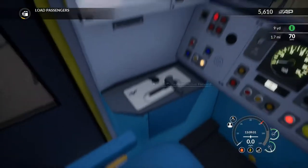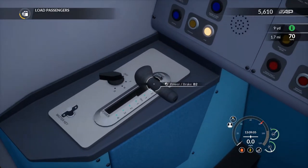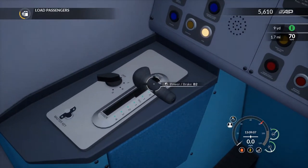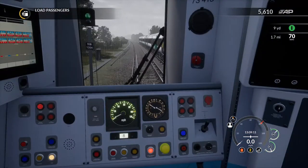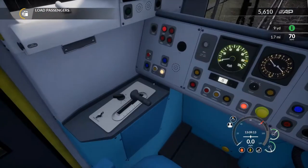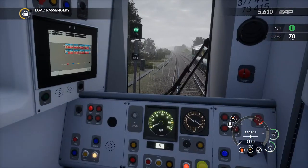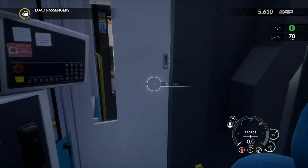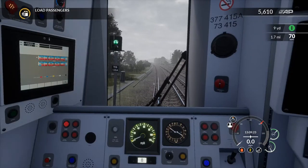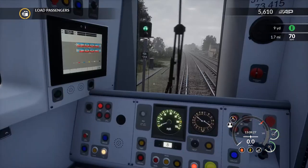Because I'm moving the brake forward, on the keyboard you've got three notches and then it's emergency. As I'm spamming the button, I generally spam one too many times and I end up in emergency braking mode — which means whatever happens, you're stopping, and you're not moving again until you play with the direction switch.